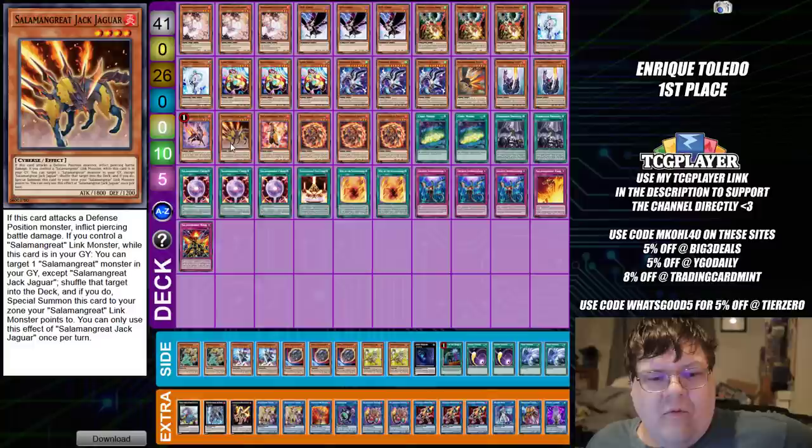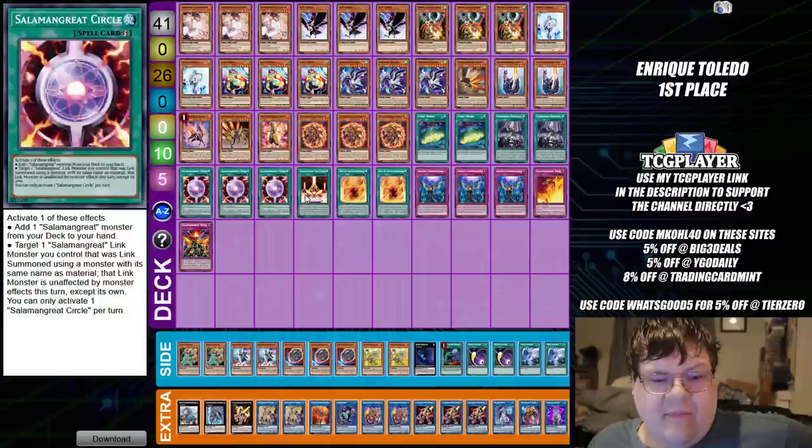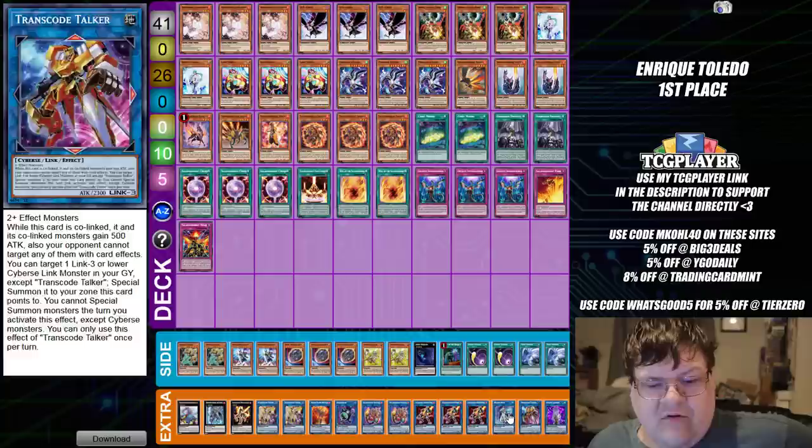Triple copies of Lady Debug. Triple copies of Parallel Exceed. One Salamangreat Falco. Two Foxies. One Gazelle. One Jack Jaguar. We're playing one copy of Mir — I haven't seen that in a while. Triple copies of Spinny. Two Sunlight Mining with two Droplets. Triple copies of Salamangreat Circle. One Sanctuary. We have two Wills. Triple Imperm. One Rage. And one Roar.